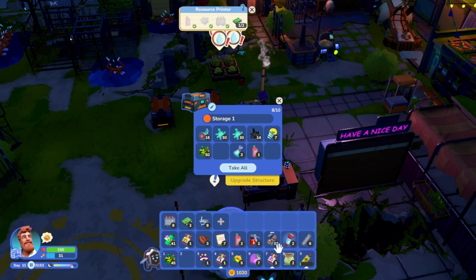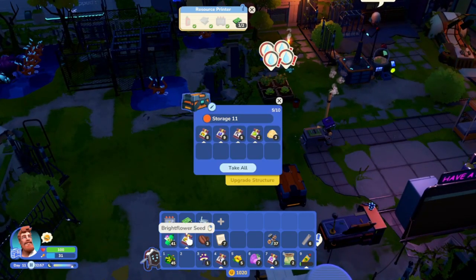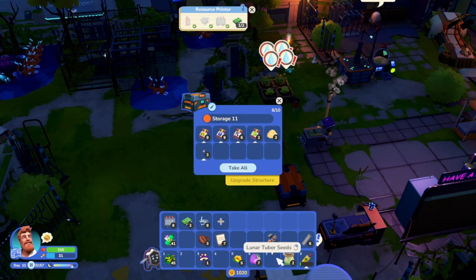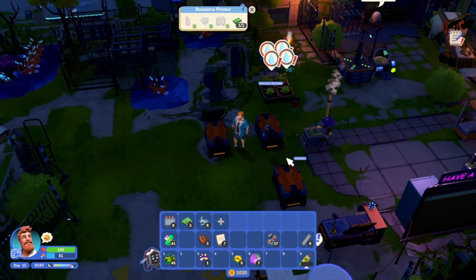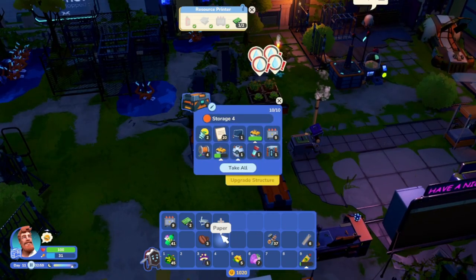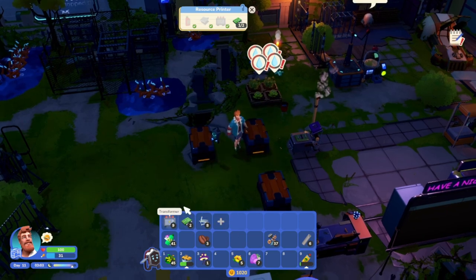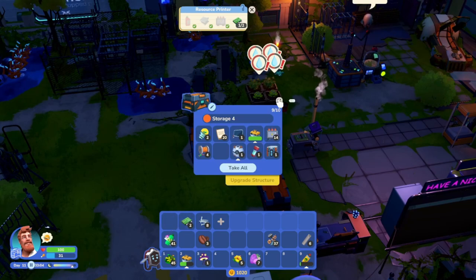We got some nails from that too. We're going to be completely out of storage space again. Let's see - solvent, we don't have light bulbs on us, we have oil that goes in the other one. Batteries. Seeds, seeds, and more seeds and fertilizer can go in there too.